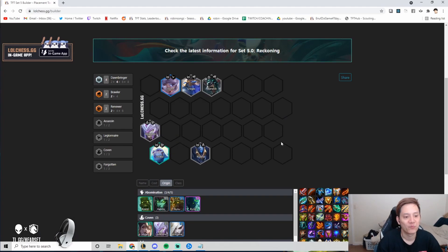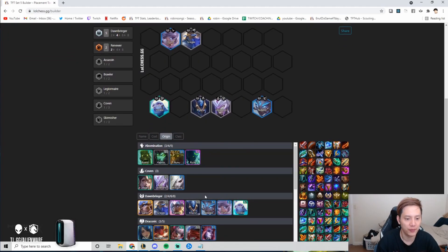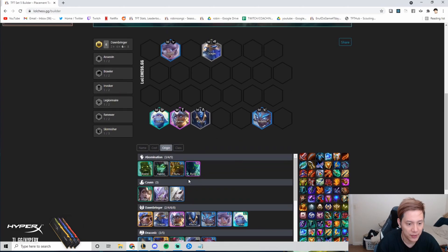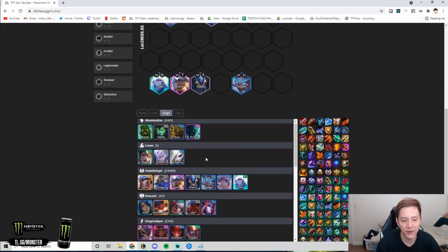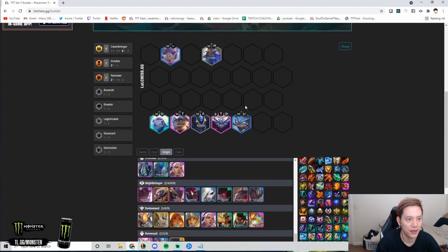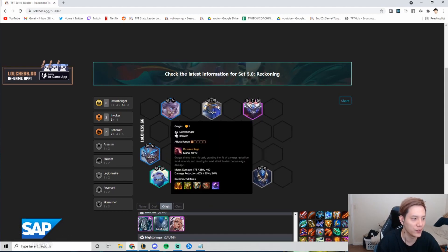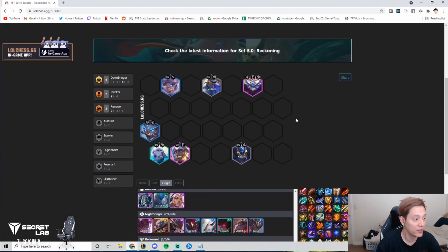Once you get to level 7 is where you want to hit six Dawnbringer. Roll down for Nidalee plus Karma — that's your level 7 six Dawnbringer board. The seventh unit I like to play is Ivern for an extra frontline and Invoker, which is really good since this comp lacks frontline. That's also why you really need Gragas 2 and items like Shadow Locket.